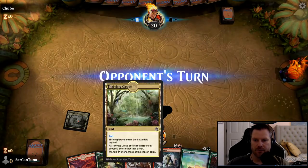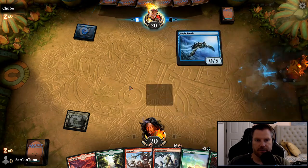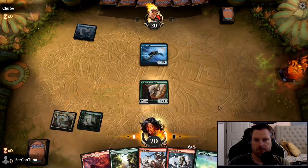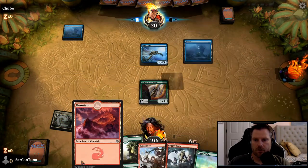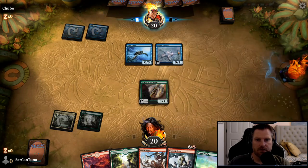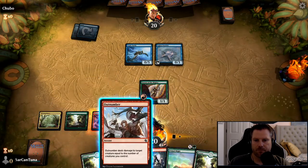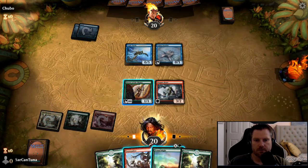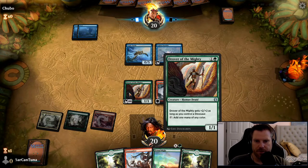We play our land and choose red so it's a dual land. I don't love that those come into play tapped, but they might come in pretty handy for multicolored decks. We've got a Sigiled Starfish that taps to scry one. I don't want to bounce my Drover off anybody, at least not yet.